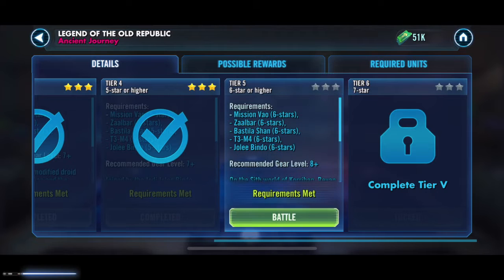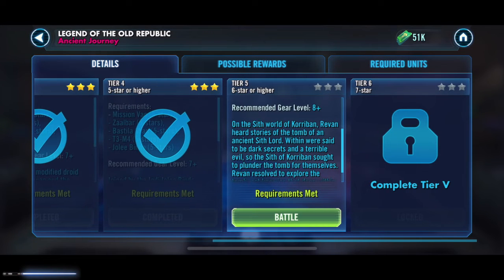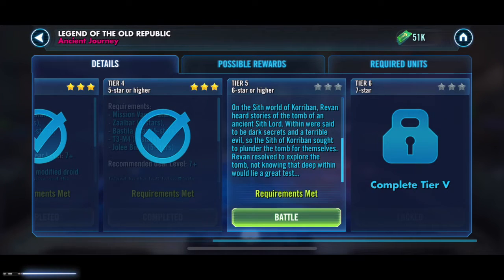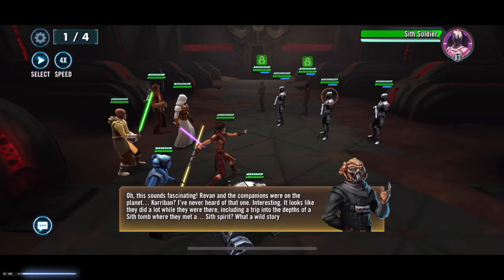Moving on to tier five — we're into six stars, gear level eight, moving on to Korriban. The dark secrets, terrible evil — the Sith of Korriban sought to plunder the tomb. Interestingly, the fact that you get Revan through all of this is interesting — I don't recall any other heroes journeys, JTR or CLS, where we got the character playing with you. It's making it a little easier because you've got a sixth character with you.